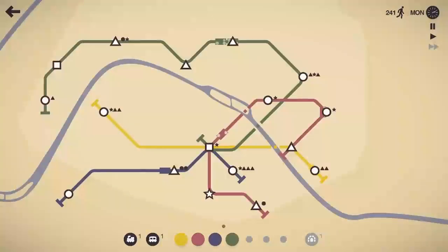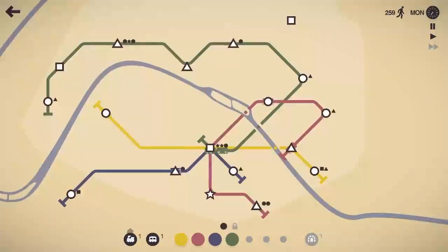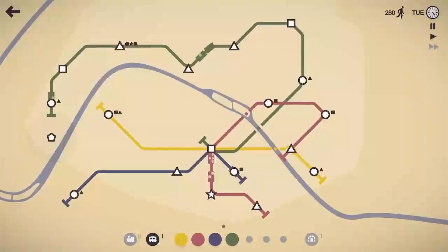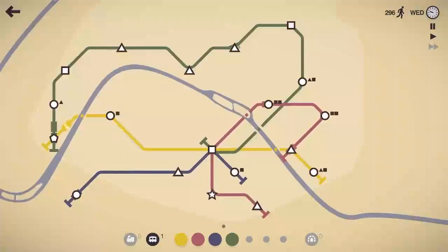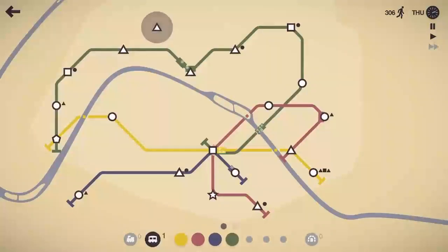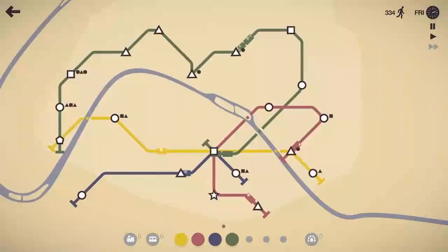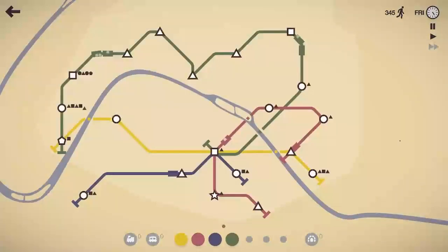We'll grab the train and the carriage. I was going to drop it on the purple line, but I might drop the extra train on the green line since it's getting kind of long, and I want it to run in reverse now — especially since it's picking up that pentagon there. Let's get the yellow line out to that pentagon. That green line is going to be carrying quite a bit of stuff, so let's get that second carriage on the other green line train, especially now that we've got four triangles in a row.